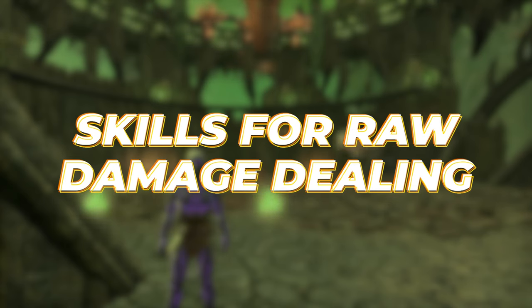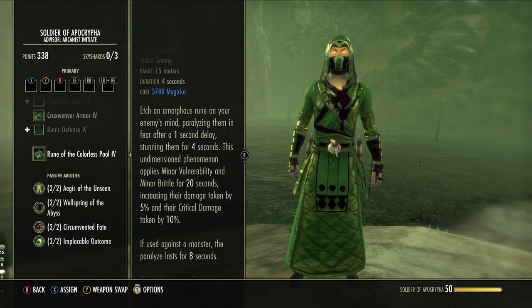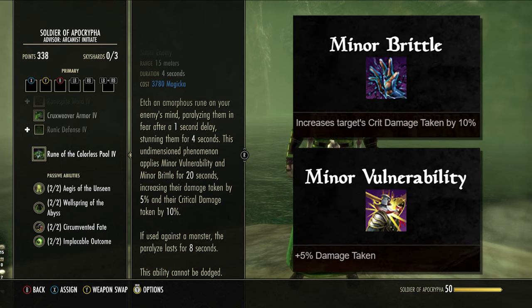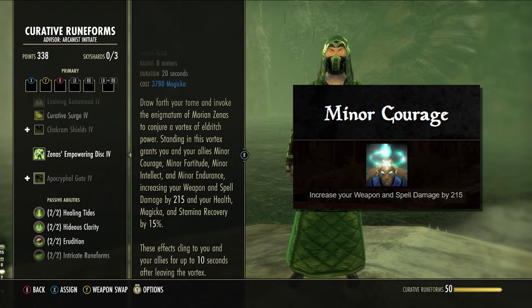Our next category — skills for raw damage dealing — gives us a list of flex skills that can be considered situationally meta over the listed bar setups depending on the fight. Starting with Rune of the Colorless Pool, this ability is a solid skill for the sake of group DPS if your comp does not include an Arcanist support. The primary use is that it applies Minor Brittle and Minor Voln for 20 seconds as a guaranteed proc — the longest source of either of these buffs in the game currently, making it the easiest and most reliable source. If you don't have an arc support, you should probably include this ability on a DD.